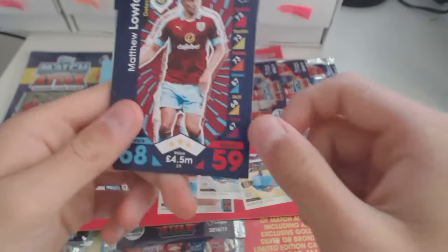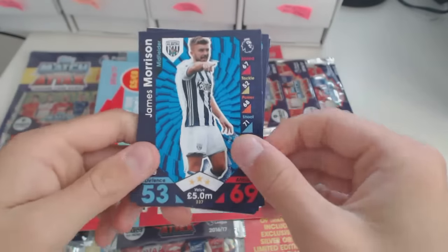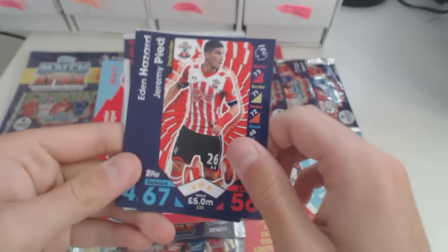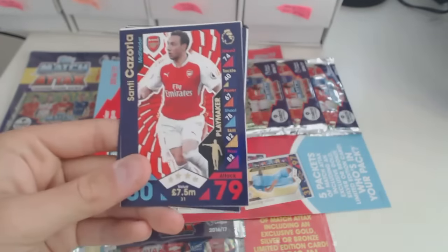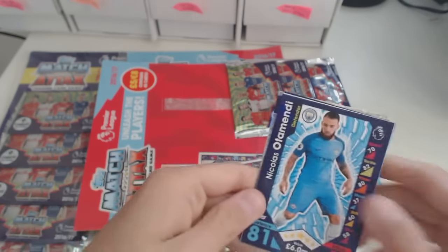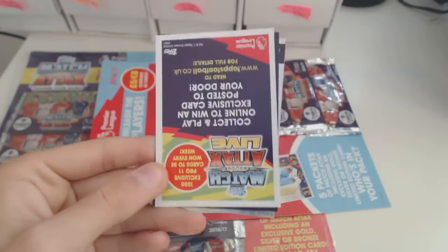We've got Craig Dawson, Loughton, James Morrison, Jeremy Pled, Eden Hazard, Jansen, Santi Cazorla playmaker, a code card, Nikolas Otamendi — in my opinion deserves a higher rating than that.